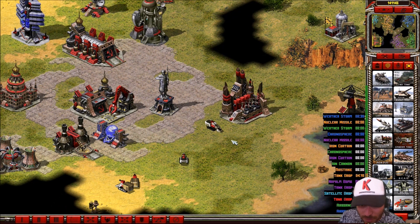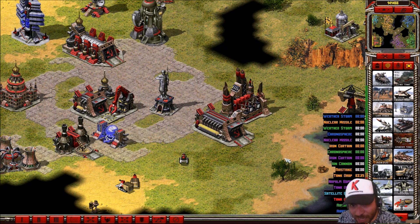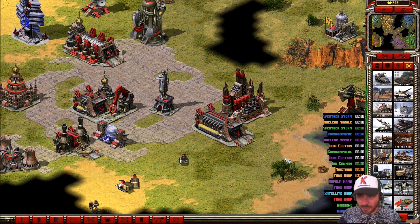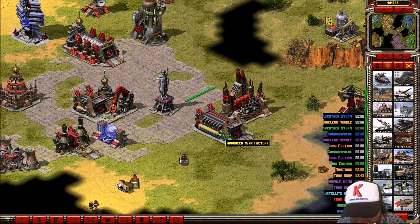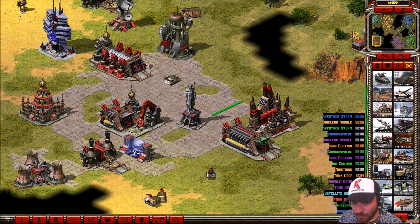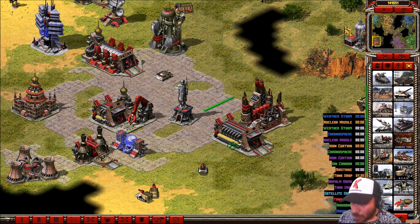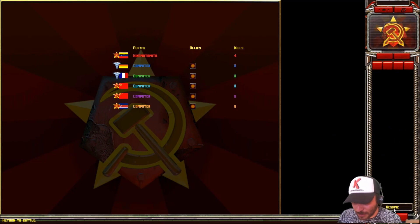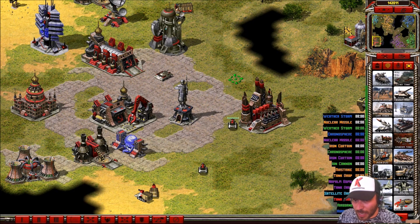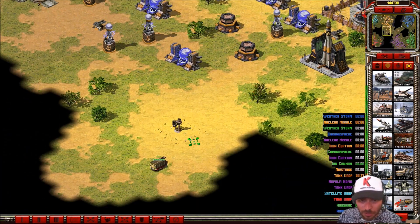Back to the iron fist — this special unit has a sentry gun for defense. Also, remember I said Venezuela doesn't have special buildings? Well, I lied. There is an advanced war factory. The advanced war factory is not like a cloning tanks building — don't confuse it with what you see in Red Resurrection, where that building clones tanks. But in Reborn mode, this is just advanced, meaning you can use units to move underground and make a suppressive attack.